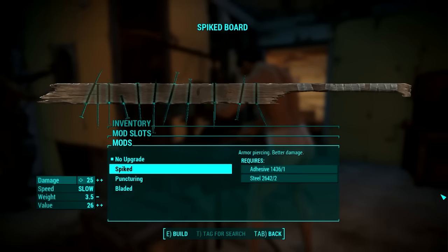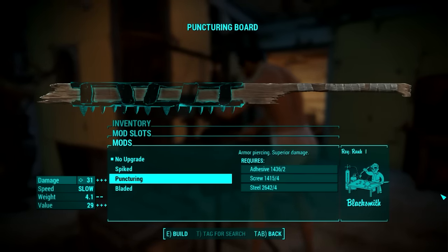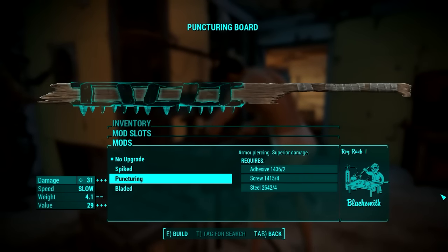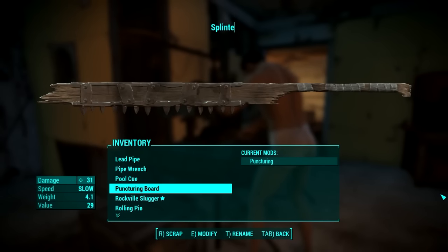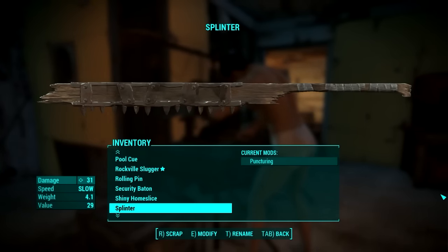Next we have the Board. It is a very slow weapon that can be Spiked or Punctured — both add armor piercing and improve the damage a bit. The Bladed mod makes the targets bleed as usual. I took the Puncturing mod because it kinda looks cool, like it has teeth. So I call this weapon Splinter, because one of those teeth can get stuck in the target, similarly to how a splinter gets stuck in your hand.